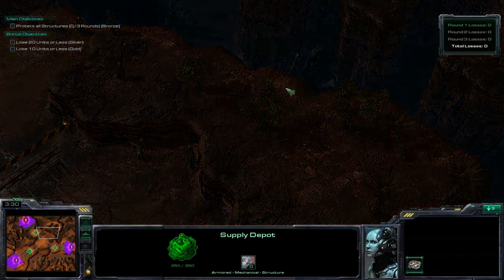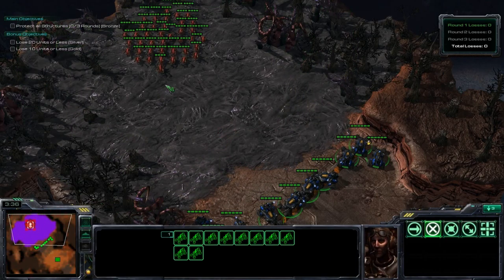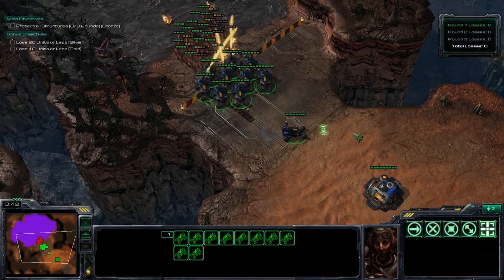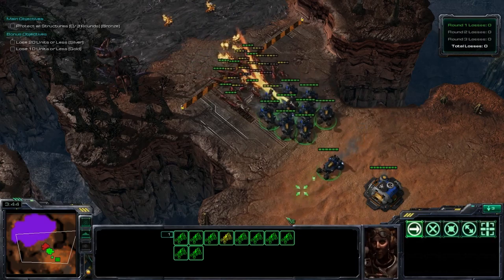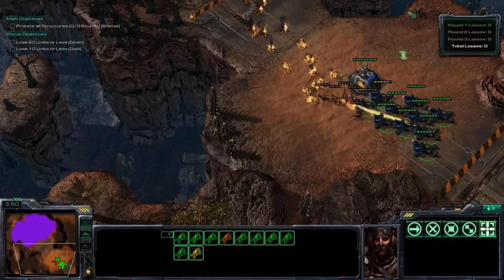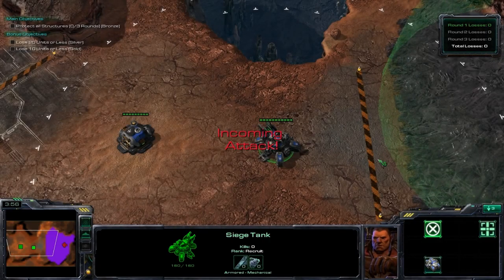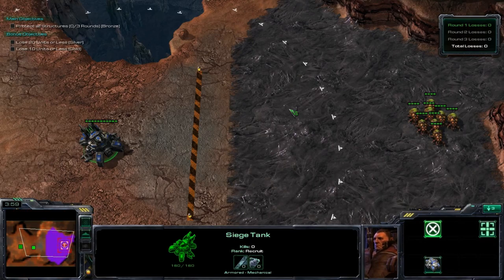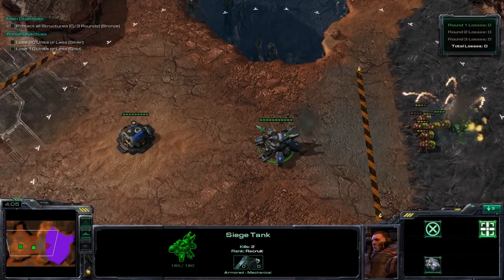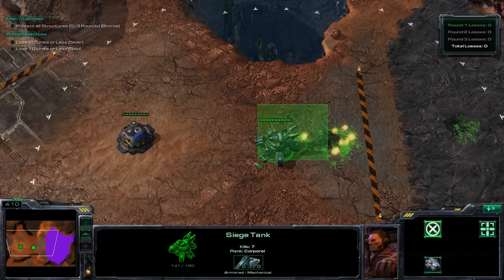Okay, I'm ready — click the ready button. First, the Helions. You don't really want to engage them on the creep, but it doesn't really matter, so just go in there. Make sure you don't lose any units in this one. I beat that one pretty easy. Now the Siege tank — you literally don't need to do anything for this one. All you need to do is kill one Baneling and the tank won't die. One Baneling got to my tank, but that one's super easy.